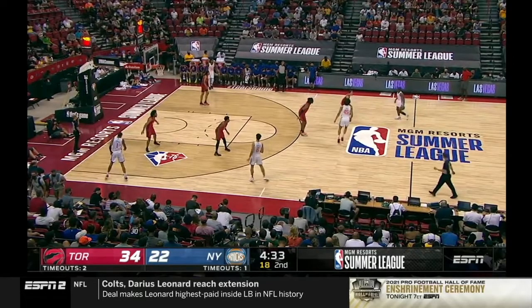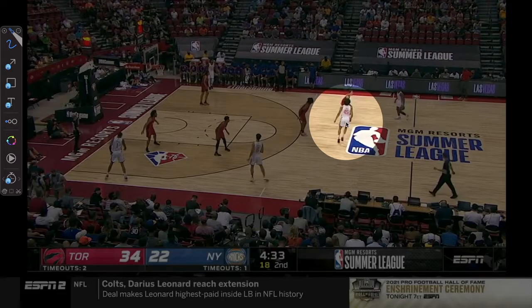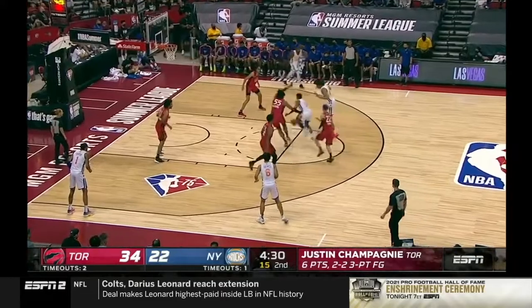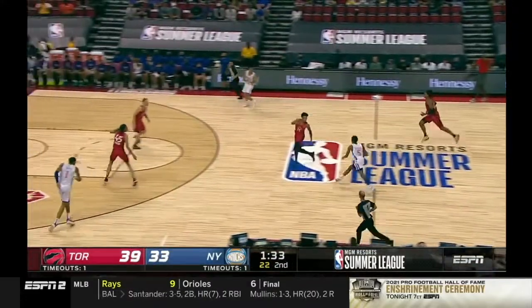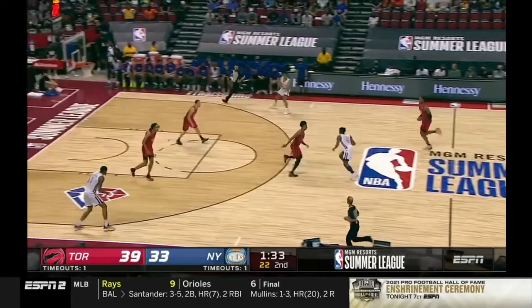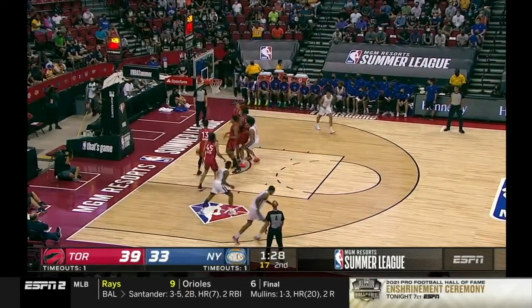But that's not his only threat on offense. He has moves and is able to finish inside using good footwork. Jericho sets the high ball screen, they move the ball around and get it to him inside — he makes a good speed move and a nice little jump hook. He can also finish in transition: pushing the ball in transition, Jericho is trailing and finishes the play with a nice floater.